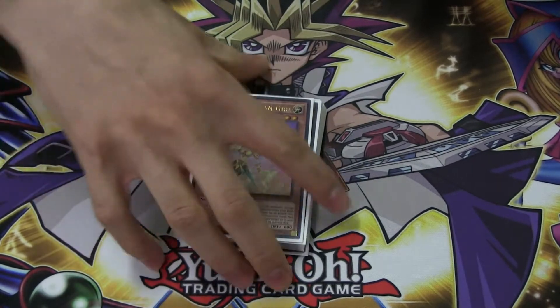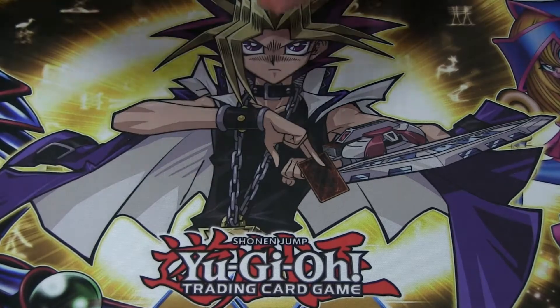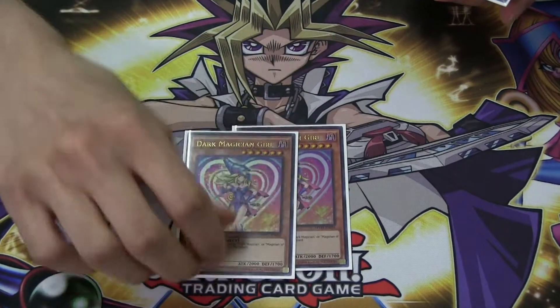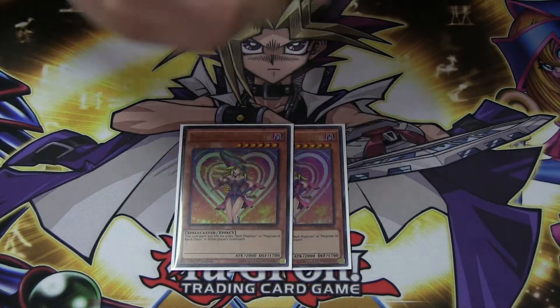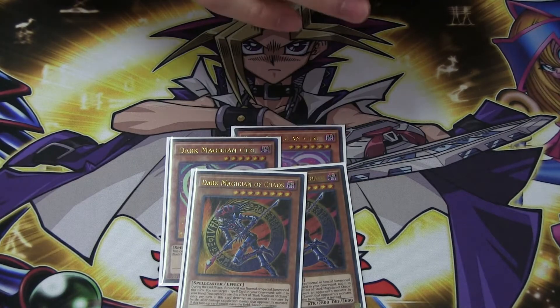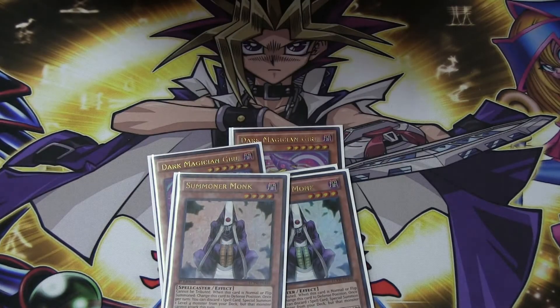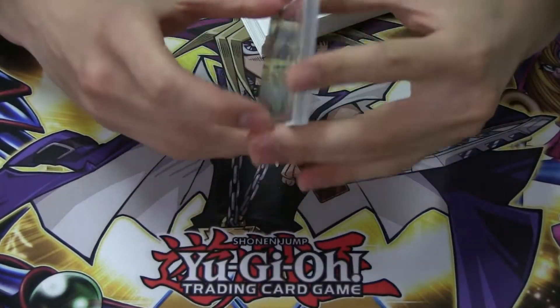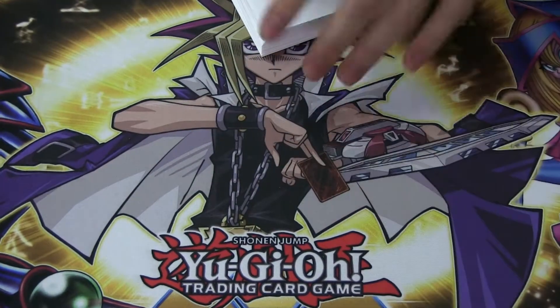The only bad part about Lemon is you have to tribute, so that's the only bad part. 2 Dark Magician Girl — you don't really need 3, but she's good for Chocolate. 2 Democ because he's like the boss monster, and 2 Summoner Monk because you play Lost Spells so it's really good — you can get Chocolate Girl out right away and go for a rank 4 play if you want.